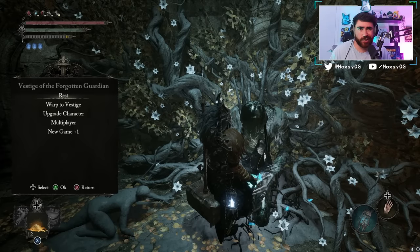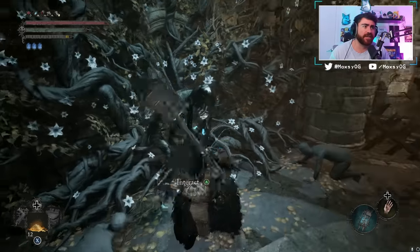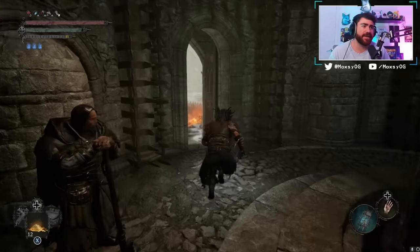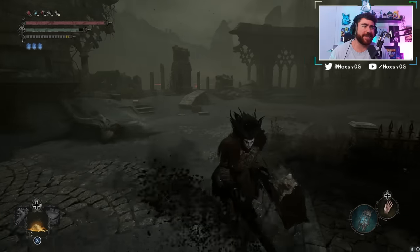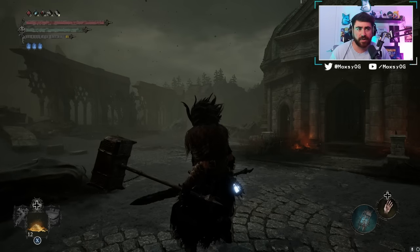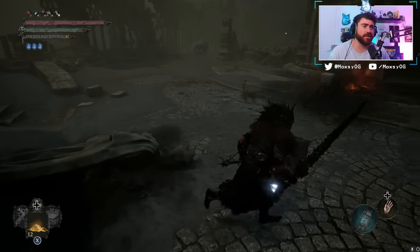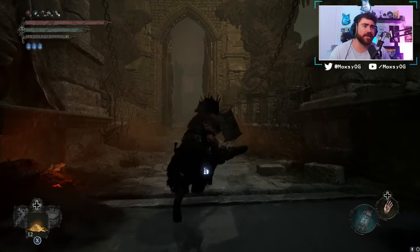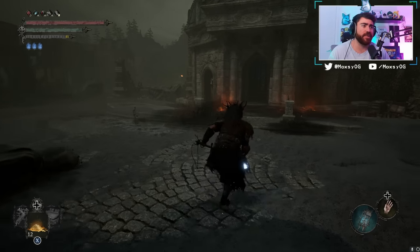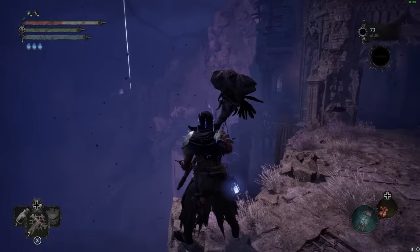For the Iron Wayfarer's Hammer — the best strength weapon I've found — travel to the Vestige of the Forgotten Guardian in Upper Kalrath. You'll come through the mines to get here and beat the boss called Moss in the Binds to unlock this area. However, the boss that drops the hammer doesn't spawn until you've basically almost completed the game — you need to kill all the main story bosses first. Then come back here for a boss fight at the gate, and killing that boss rewards you with the Iron Wayfarer's Hammer.